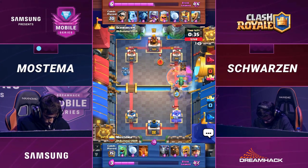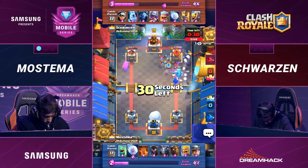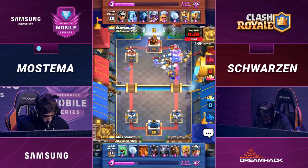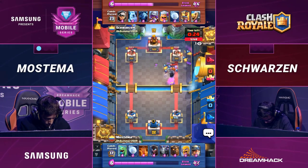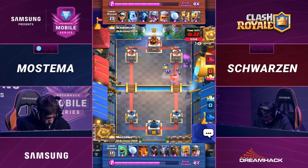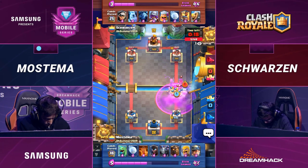We have roughly a little more than 30 seconds left. You've got to be able to get to double elixir time if you want the right to go for that 2-1 game. So far it looks like Schwartzen is holding up on defense against these big pushes. Mastema has maybe one more attempt to try to knock a tower down before he's going to be shut out.